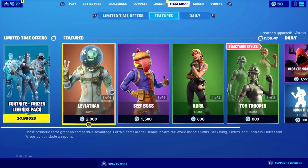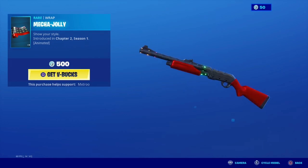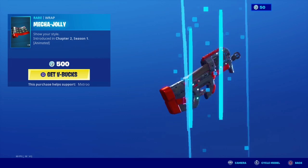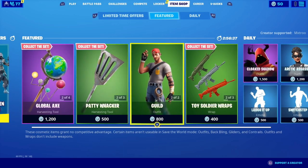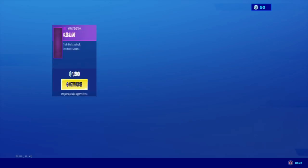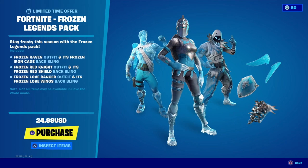I'm going to show you all the new item shop. Pretty much the same skins — we have nothing new except for Mecha Jolly. Pretty cool skin, and camo — same thing, pretty cool. We have a ton of other stuff. The Toy Soldier is back, let me know if you need that. We have tons of stuff: Guild, Aura. Let me know if you need any of this. And the Frozen Legends pack is about to be going soon.